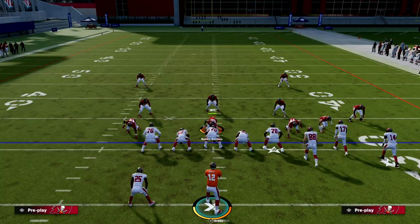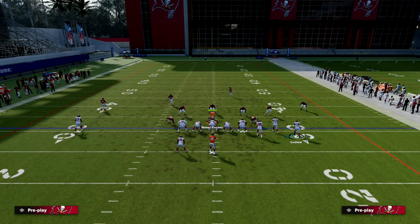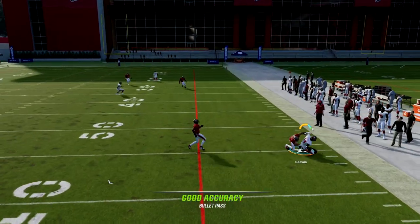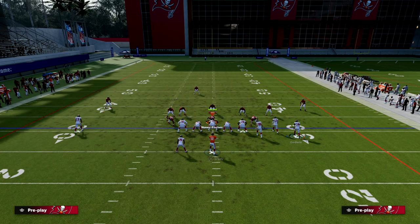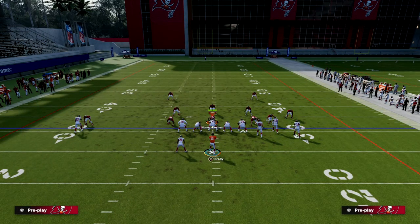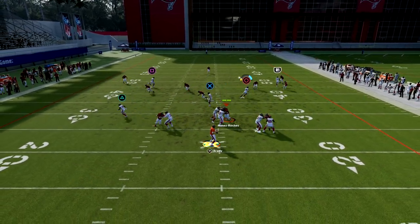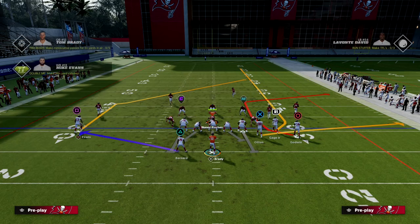Once you start to see more zone coverage, here's what I'd recommend. Against a traditional cover three, the C route is going to loop in and then loop out — notice that a curl flat will kind of defend it. So against zone, a good setup is a motion out slant with a fade to clear out zones so you can hit that post. It's a very versatile play — you can also throw that C route inside right on the cut.